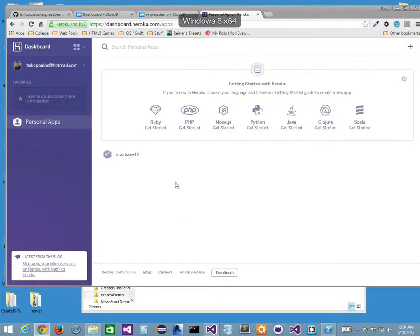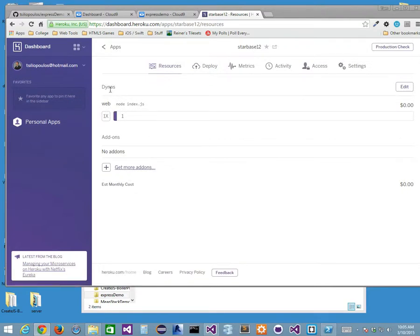How do we deploy apps on Heroku? You get a limited space — it's not unlimited. To deploy, you need to set up the Heroku toolbelt. Because we're using Cloud 9, we already have the Heroku toolbelt installed — there's nothing for us to do, it's ready to go. What we need to do is run 'heroku login'. I'm going to clear the terminal and run heroku login.